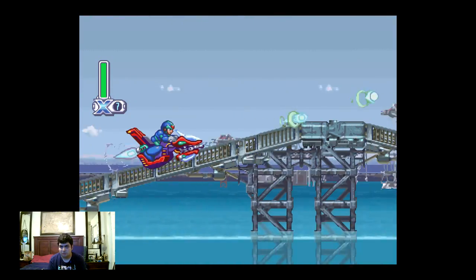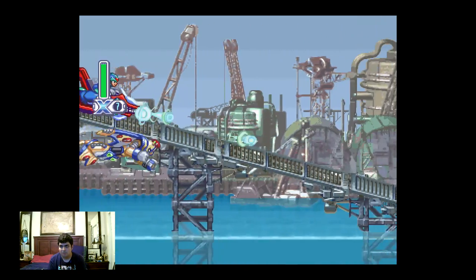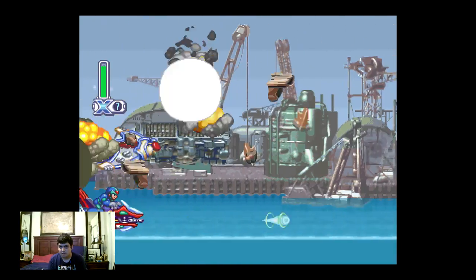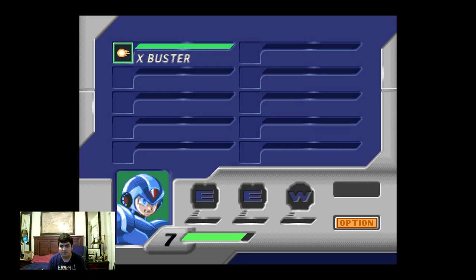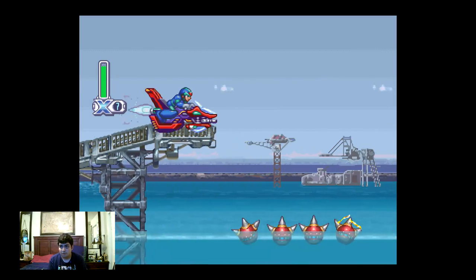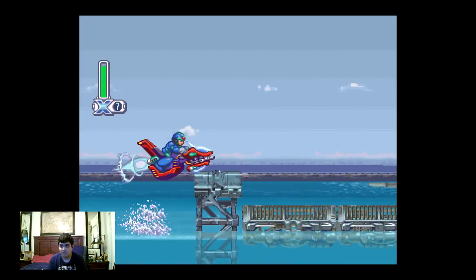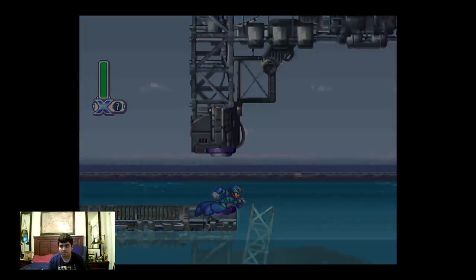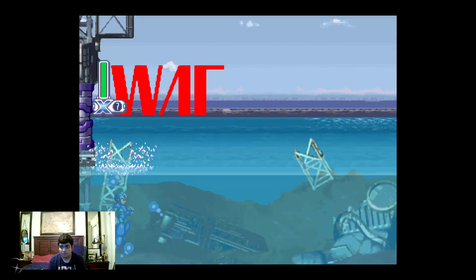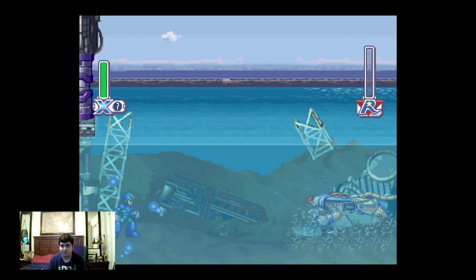I can't believe X was voiced by a girl in this game — it's kind of annoying, isn't it? Same voice in Mega Man 8. Come on, there we go — yes, that's our first sub-tank. Frost Tower is Jet Stingray's weakness — you should probably remember that. The frame rate is dropping like crazy.